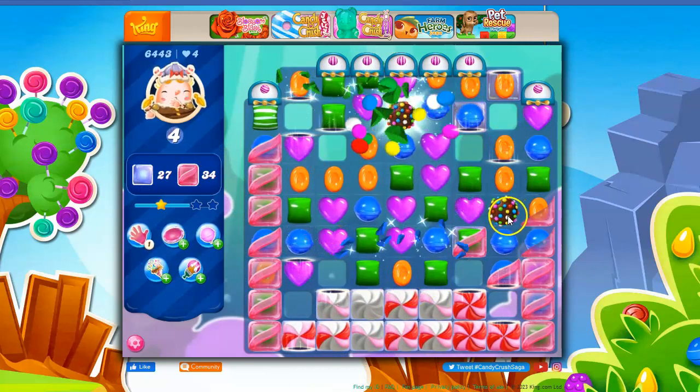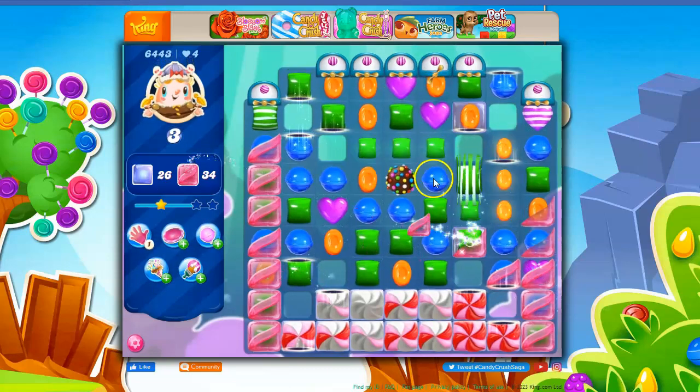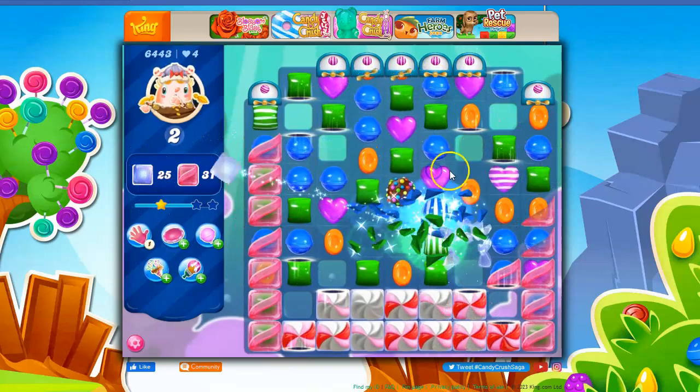I'm going to go for some cascading, because I don't have anything great. We got a color bomb, and remember we've got these stripes coming. What if I take out all purple — will I get a stripe to match up with it? I can do it here, though.